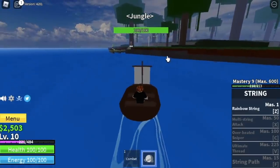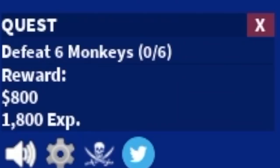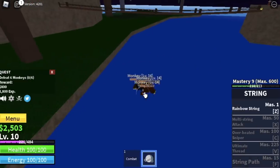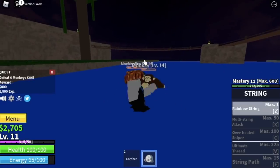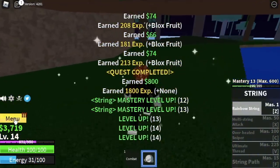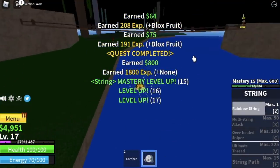That island is the Jungle. All your stats will go into the Blox fruit — don't focus on defense or melee. Starting off with the monkeys, just lure them in the water. In the water, there's no damage — I think this is a glitch, but it's fine, you can take advantage of this. I finished the monkey quest twice, and when you finish it twice, you will reach level 17.